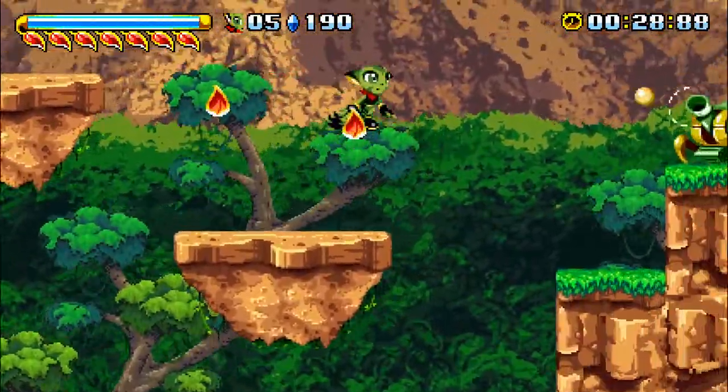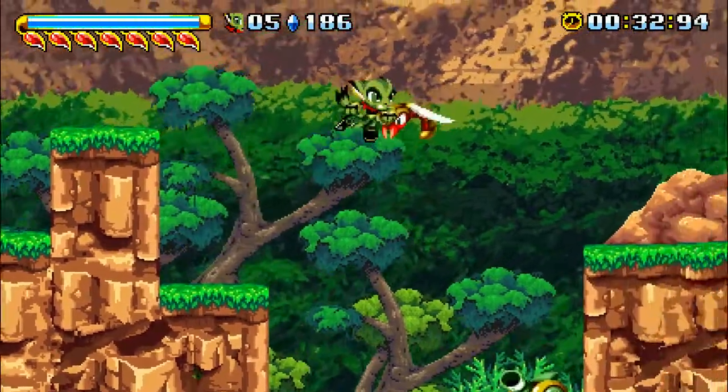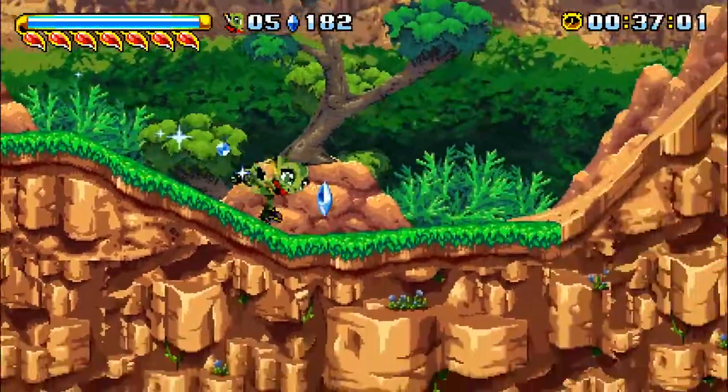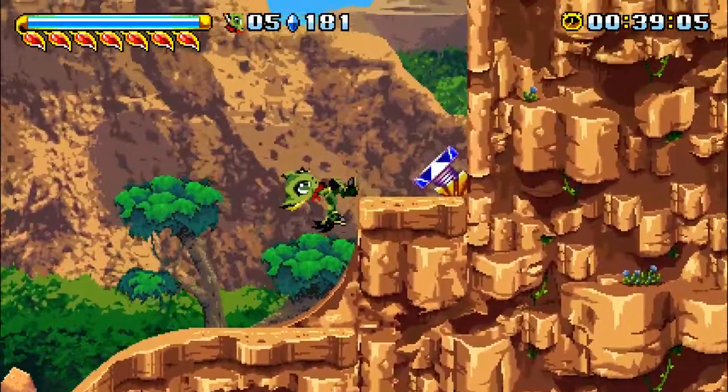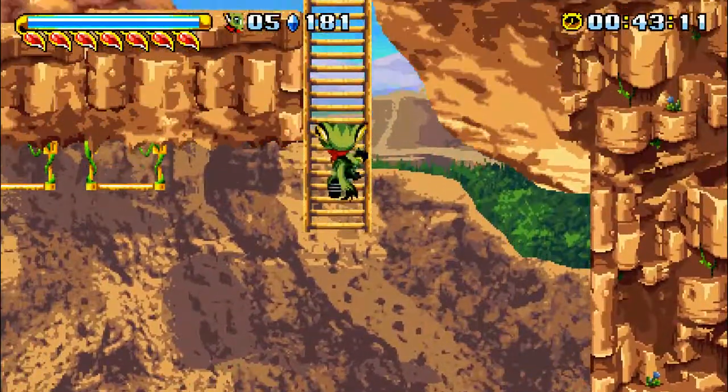Her Claw Attacks do decent damage. She can combo them really quick, and that's the main thing — she's supposed to be agile and fast. She can climb up walls, and there's also a couple other little features you'll find throughout the level when you're playing as Carol.